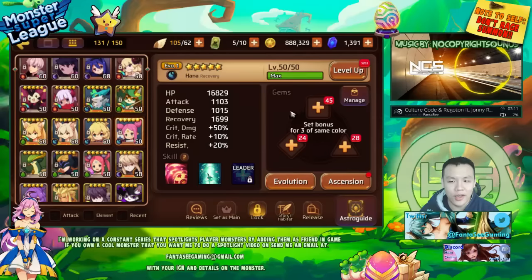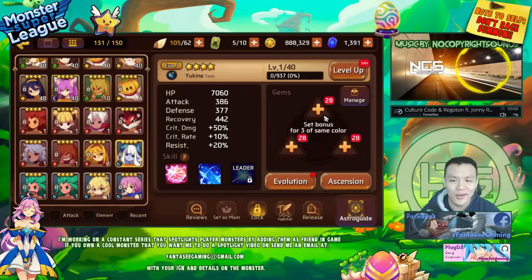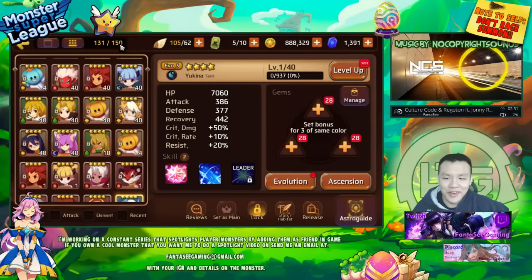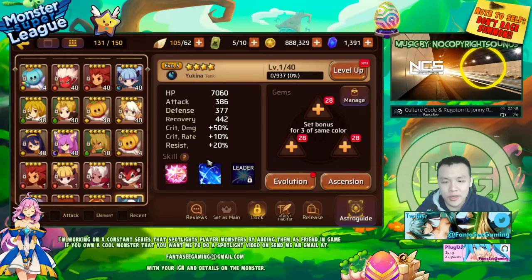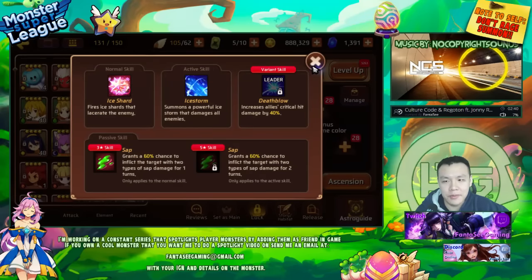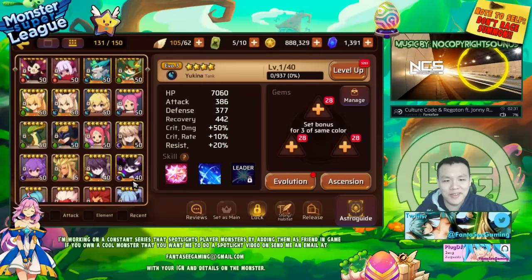I'm not sure how many more triangle slots I need after the Hana fusion either. I'm a little tilted that I got three triangles instead of the standard triangle, square, and one diamond gem slots. But this is still definitely usable because you don't really need to build the water Yuki with anything besides tankiness — she's a sapper, so you just want her as tanky as possible so she survives and keeps putting on saps.